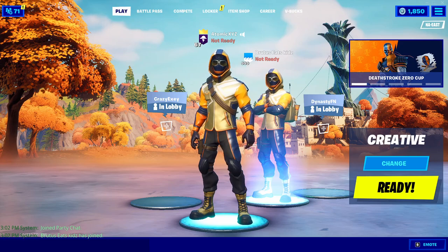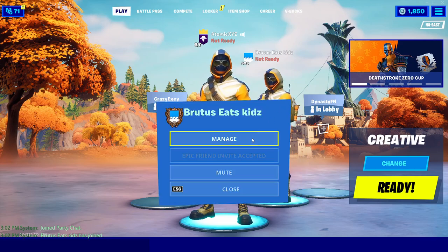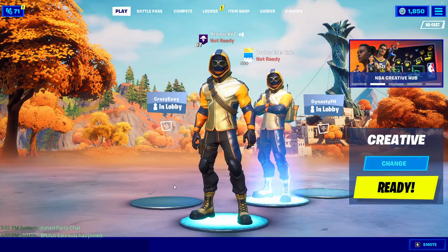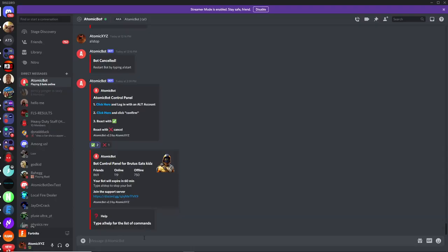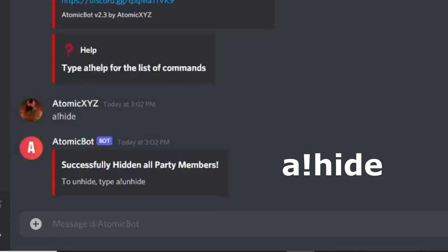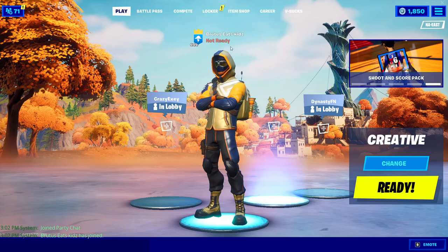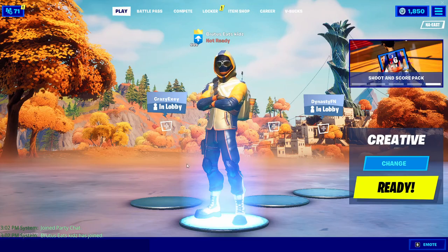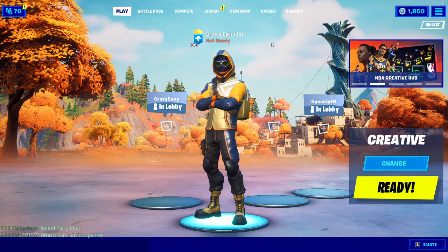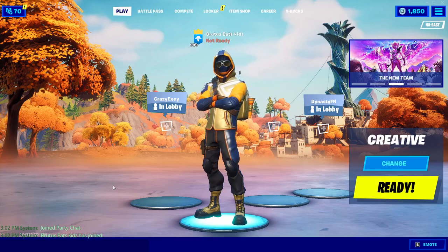Once it joins the party, you'll also be the party leader. Click on it, click 'Manage', then click 'Make Party Leader'. This is optional but it's better for trolling — in my opinion the best way to do it. Then type in '!hide' and this will hide all the party members and make it look like you are the actual bot. This is perfect for TikToks, YouTube videos, or whatever you want to do with the bot.